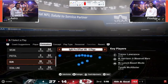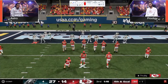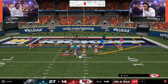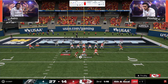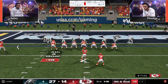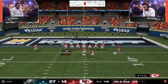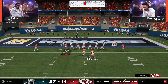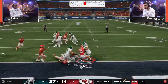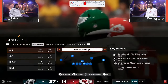Now look at the clock — that's a huge timeout. When you're losing in the second half you cannot be calling timeouts in the third quarter. I'd almost rather take a delay of game there. You see it in these games — even the best players in the world make mental mistakes. Astro gets a little pressure, forces an early throw, gets the yellow in the middle of the field, and takes it away.